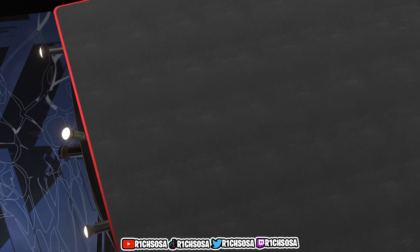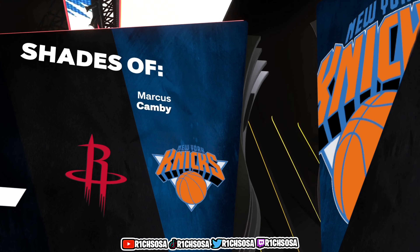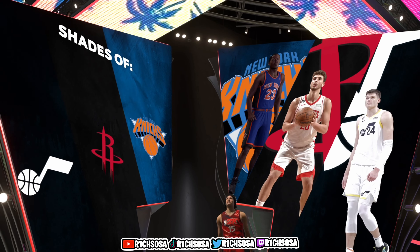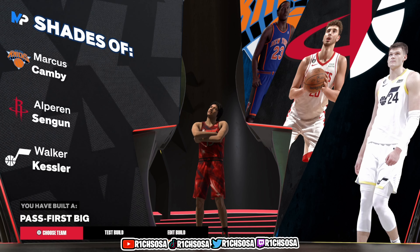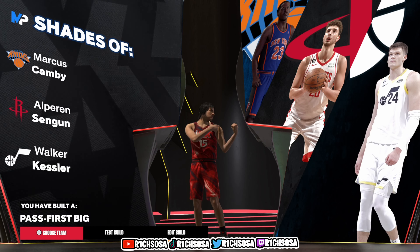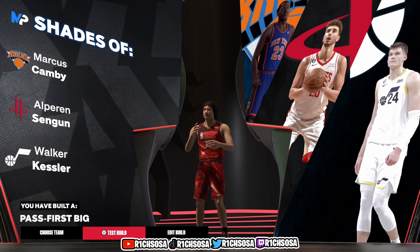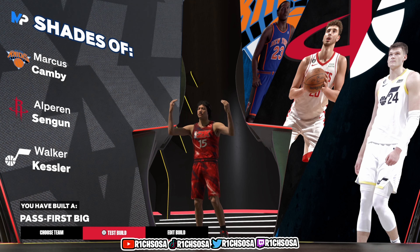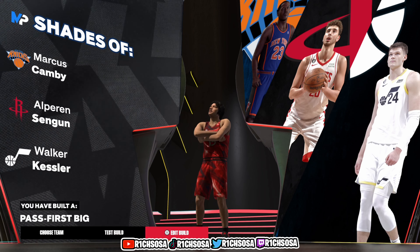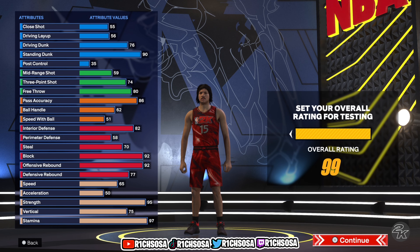From here let's make sure we built this correctly. If you followed along every step of the way, we should be able to get these three player comparisons. Together we've created the Pass First Big in NBA 2K24 on next gen. With these attributes you're going to be able to dunk on the inside, be a true post scorer, and with the takeovers you'll definitely be able to break ankles.